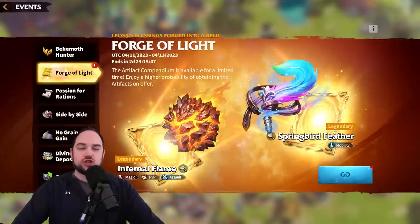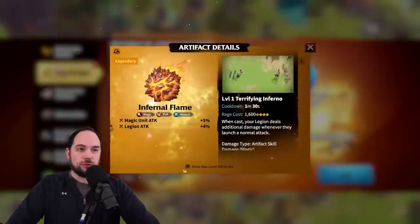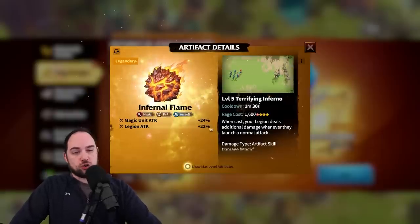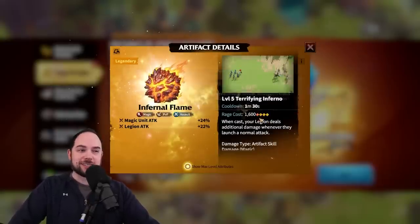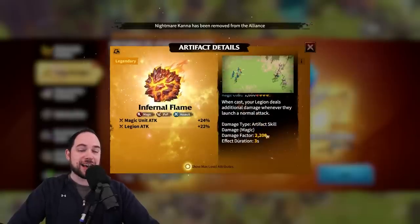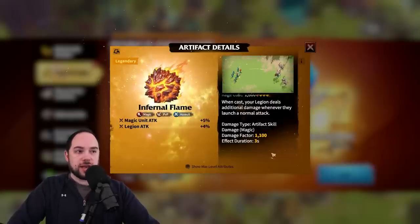Let's start by talking about the two artifacts available in this very first run of the Forge of Light in our server. The first is the Infernal Flame. This is a magic unit attack item. Using dust on this will increase the magic unit attack, and increasing the star level will increase the legion attack. This goes to a maximum of 24% and 22% respectively. This item has a 1,600 rage cost to activate, which is not cheap. When cast, your legion will deal additional damage whenever they launch a normal attack. This is an artifact skill dealing magic damage factor of 2,200 at max — that is 1,100 at base — for three seconds. So it's a solid amount of damage per second boost.